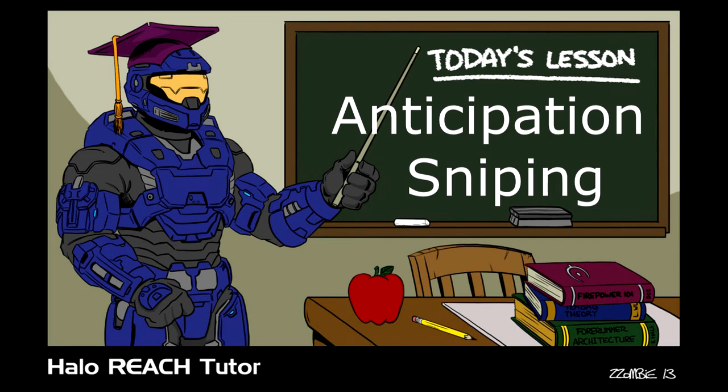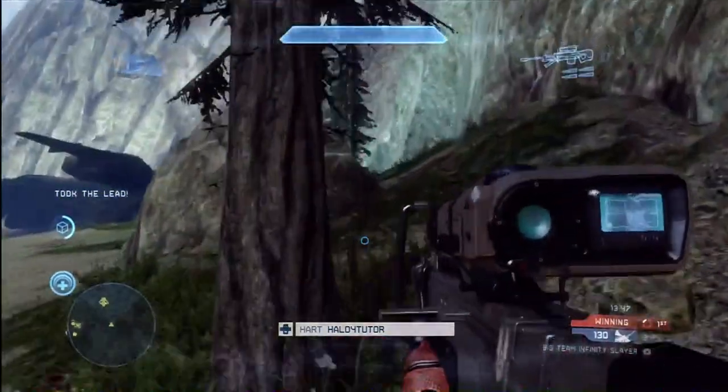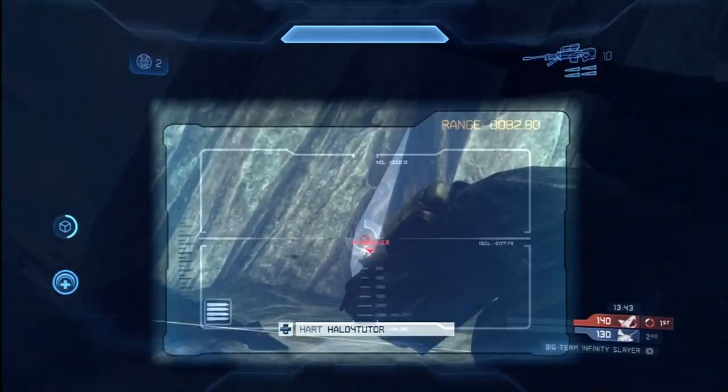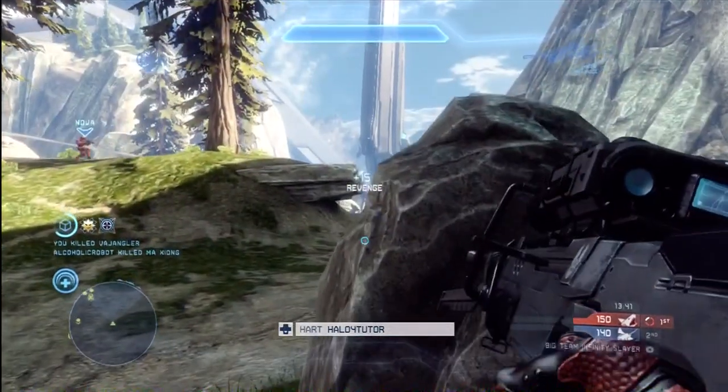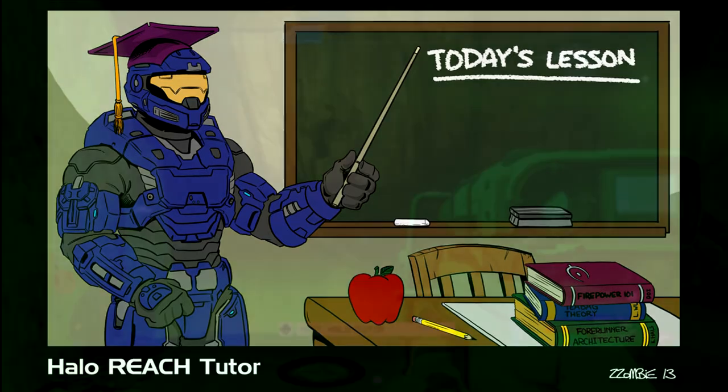The other thing you want to do is anticipate where your opponents are going to be. If there's a tunnel or a corner where you think your opponents are going to be coming through, just line up the shot before you even see them, and then you're going to be able to kick them off with a headshot like I do right here. That guy didn't even see it coming — the second his head came into view, I took him down. That's great anticipation. That's effective sniping.